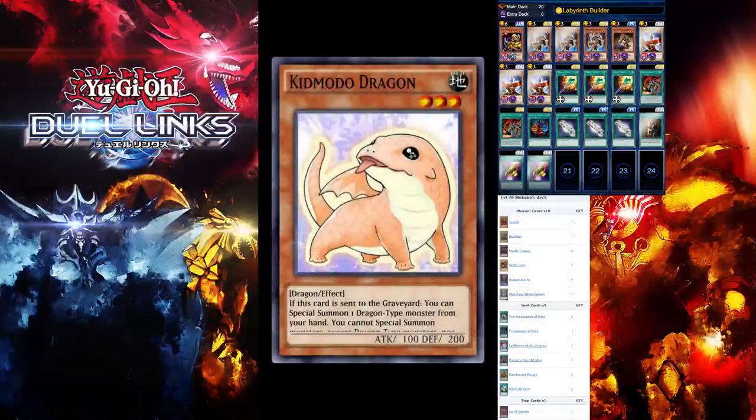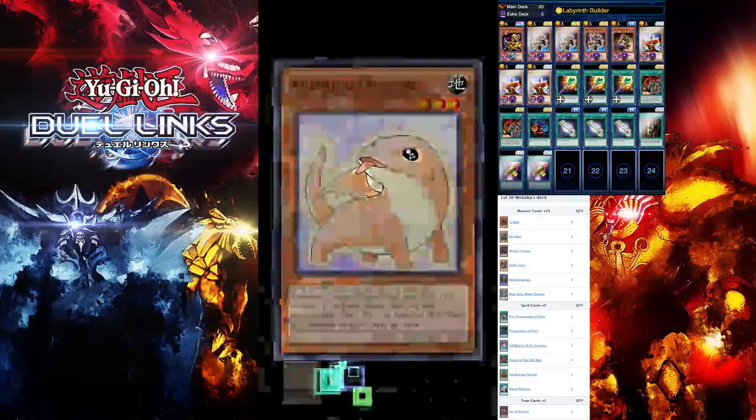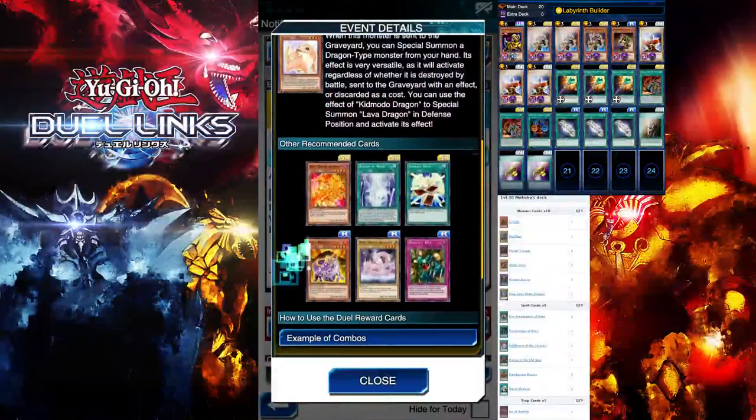You also get Kit Motor Dragon — if this card is sent to the graveyard you can special summon one dragon-type monster from your hand. However, you cannot special summon monsters except dragon-type monsters, nor conduct your battle phase during the turn you activate this effect. You can only use this effect once per turn. Pretty interesting.